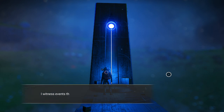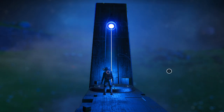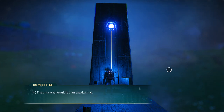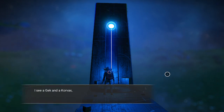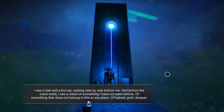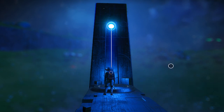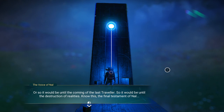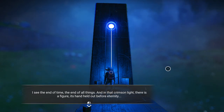Where Herc had heard nothing, I witness events that occurred millennia before my awakening. I see two Vikings standing before a red glow, asking it of the universe. 'In their rage and impotent jealousy, Herc struck me from the mountain and I saw the truth of what the monolith had said — that my end would be an awakening, that in this dream nothing should perish.' I see a Gek and a Korvax waiting side by side before me, and before the vision ends I see something that does not belong in this or any place — of hatred, grief, despair — something that is yet to come.